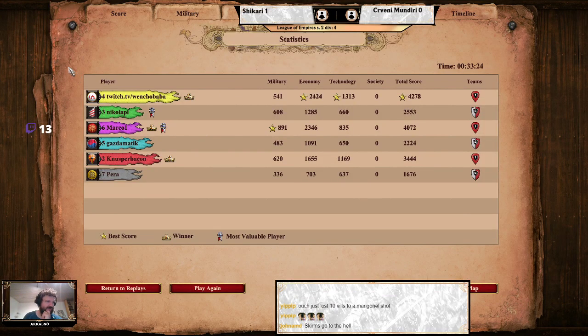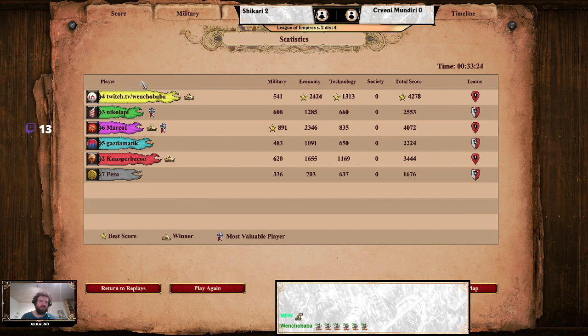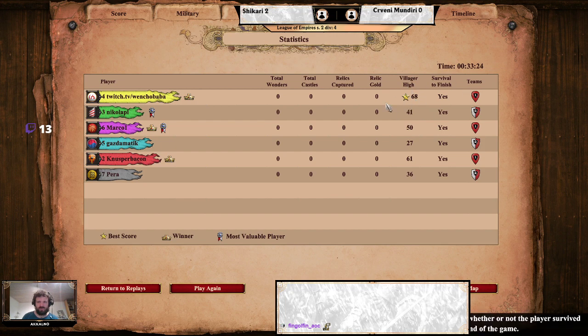Even lost villagers to that manganel shot - skirm scout to the L. So that's game 2 between these teams. Military count: 65 to 12, for Marko 1 - obvious MVP in this game. Knosper Bacon not playing as offensively or as beastly as in the Arena game, but still more than decent. Economy for Ventra Baba untouched in the pocket - great boom, 68 villagers. Did good work with the scouts early on as well.